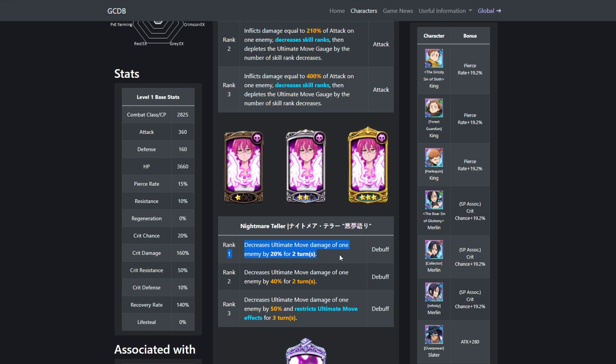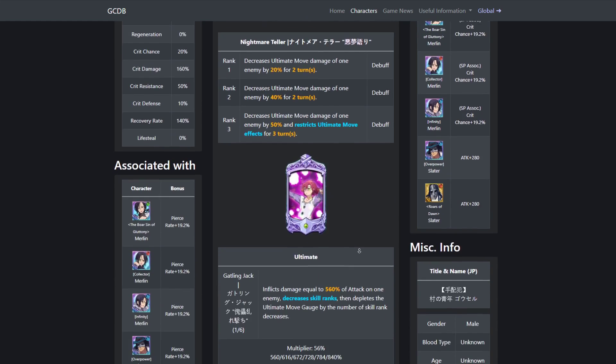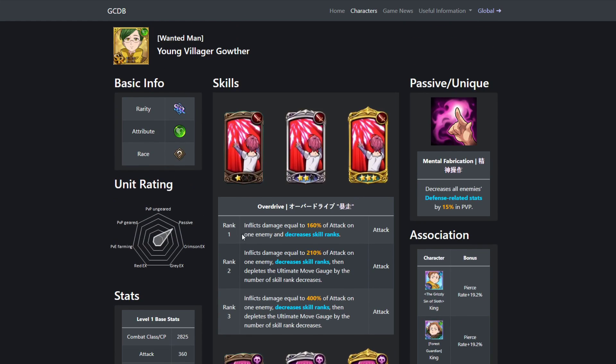His second skill decreases ult damage, which I'm pretty sure if he ults you're dead — but this might actually work. At rank 3, it stops ult move, though I'm pretty sure he takes it off. His ultimate also decreases skill ranks and depletes ult gauge by the number of skill ranks decreased. So as long as you're getting rank 2 on his first card or getting his ultimate, you're going to be able to rank down and take away ult gauge, which is really nice. The only other units in the game that can do that viably are Green Merlin and Green Elaine.